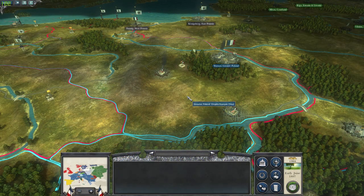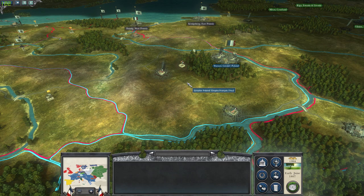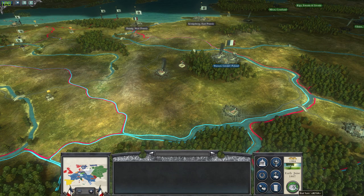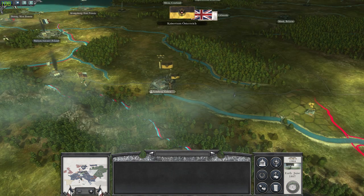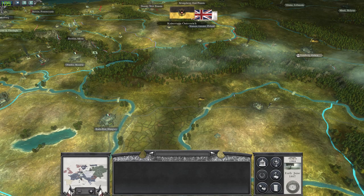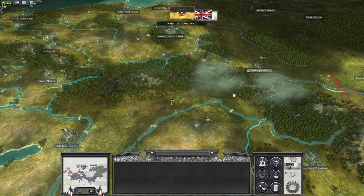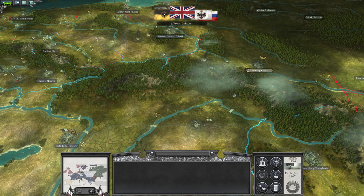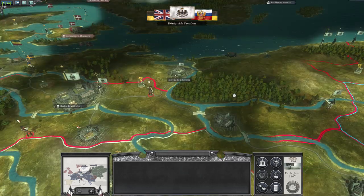Hello there everyone and welcome back to Napoleon Total War 3. Let's go ahead and start by ending turn and see what our enemies are up to. The Austrians go there and they lay siege to Budapest with the small remnant army which I've sort of destroyed at one point already.